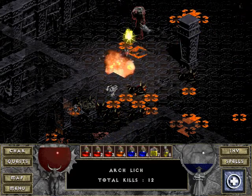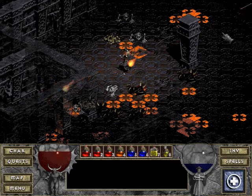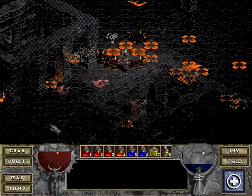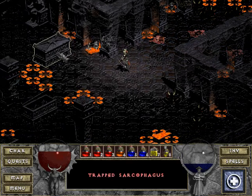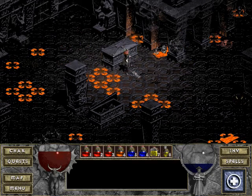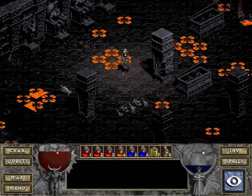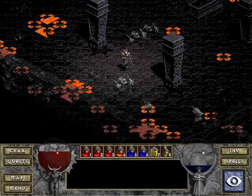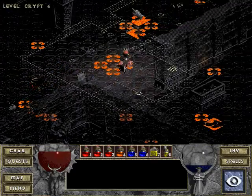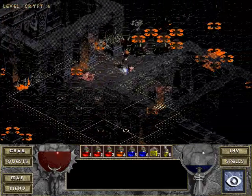Where are they? God damn it. There was this trapped sarcophagus. What's in there? Nothing. Anything else lying around here? Yeah. Oh, map. Oh, it doesn't look like it. Wait, that was something.